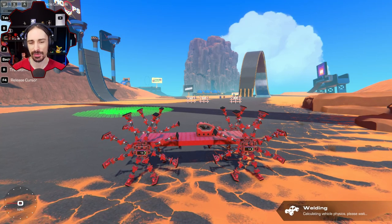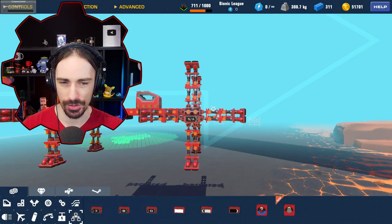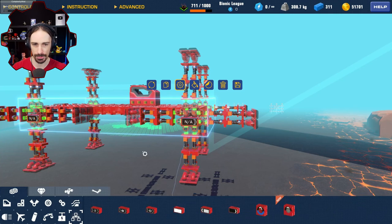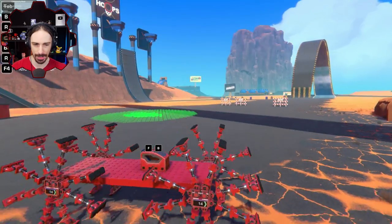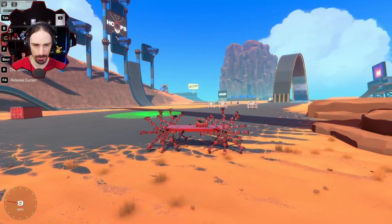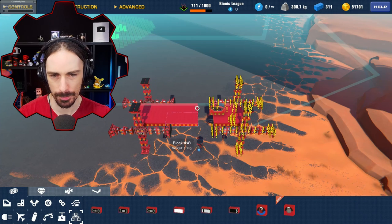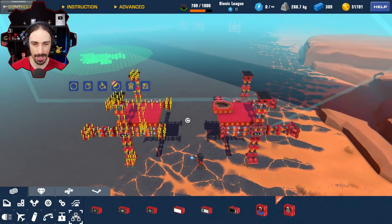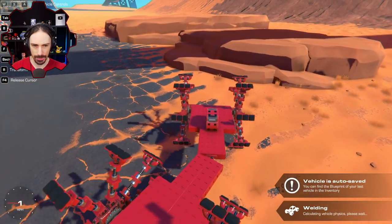I just realized this creation doesn't have steering, and my steering controls are hooked into some of these. The great thing about the Trailmakers building system compared to Scrap Mechanic is I can just easily mass select all of the steering hinges and delete the inputs. Same thing with the suspension — I can select all of it and control the stiffness and damping all at once rather than individually like I would in Scrap Mechanic. The best way to make a turning system for this vehicle is to just put a hinge in the middle, and it is so much easier to modify creations you've already built in Trailmakers. There we go — just the steering hinge in there, so now we technically have steering.